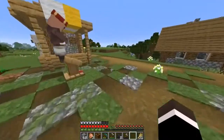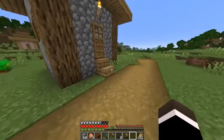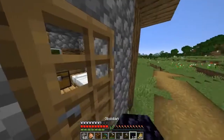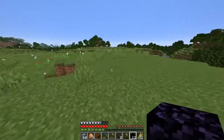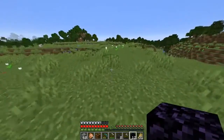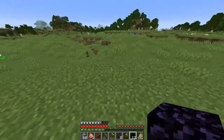We're in it, we got it boys. So now the next step is I'm going to go and build my end portal away from this area so that the villagers do not wander inside of my portal.